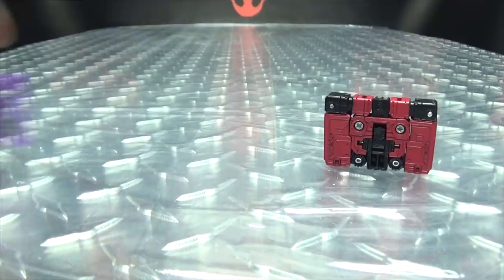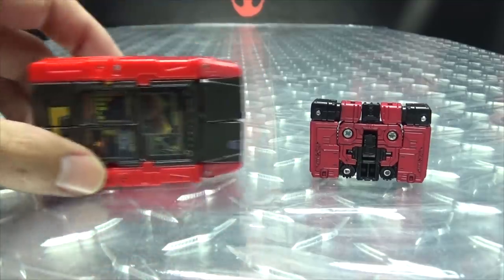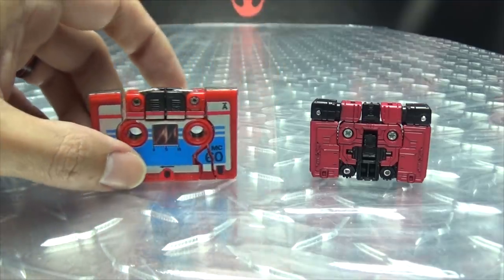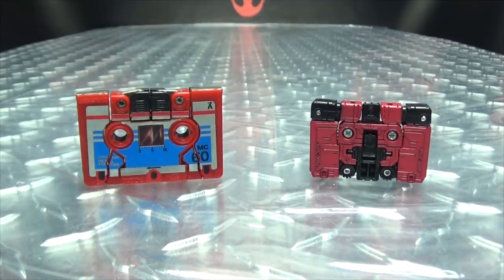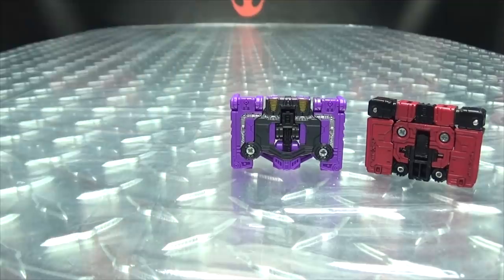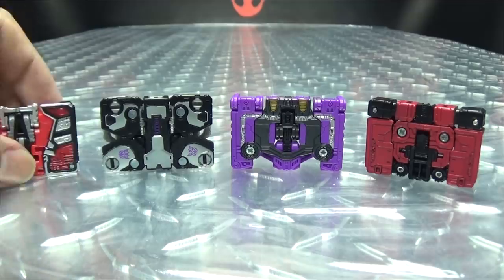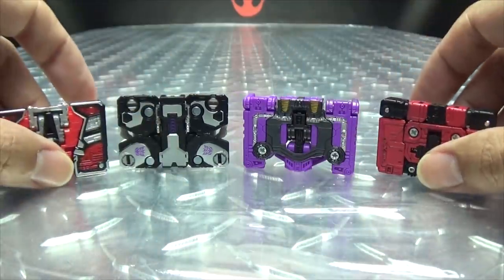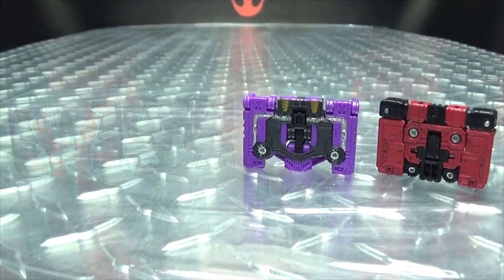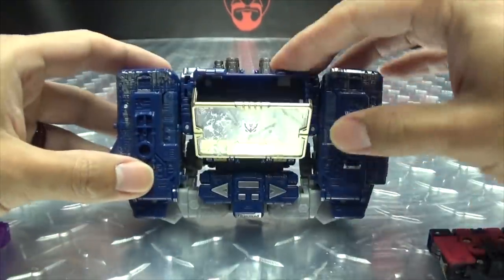For comparison, here is Rumble with the Titans Return Rumble — he's got a little data pad thing going on there. And here he is with G1 Rumble slash Frenzy, because he's precious. And here is Rumble and Ratbat with Ravage and Laserbeak.